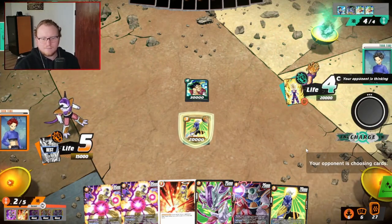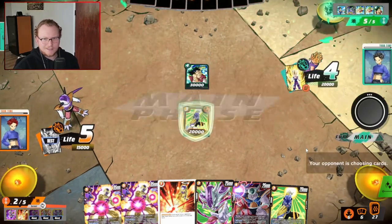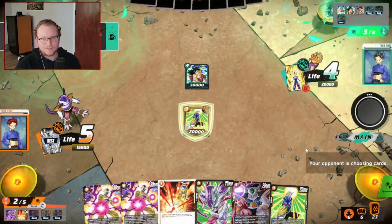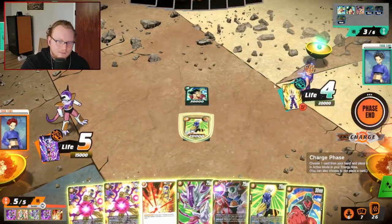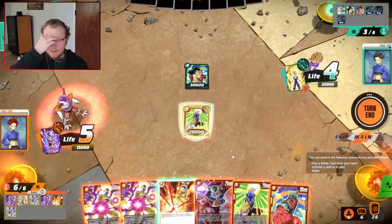Nobody did anything to this man — he made the determination of his own accord to block me with a super combo out of instinct, which is interesting. I'm two cards below him, which is really weird. How do I get to eight? Do I just let him hit me a bunch? No, because now he has three, which will get him to play a card I can delete off the board hopefully. I think when he gets to eight he's gonna play a Broly. Charge — what's happening?